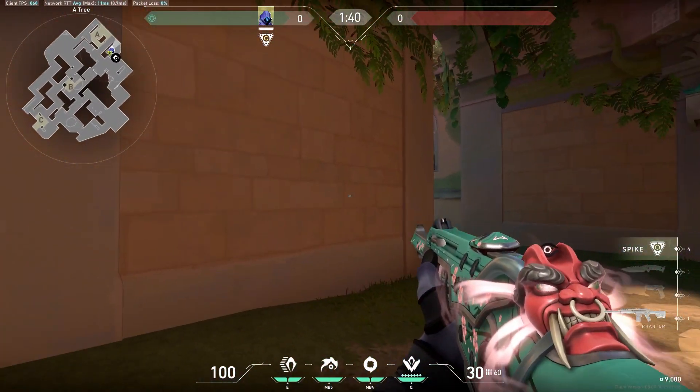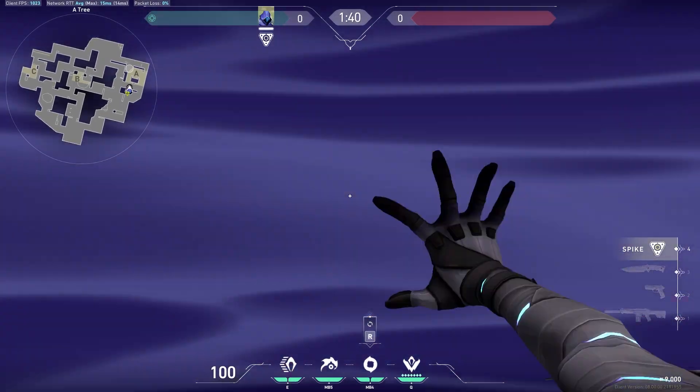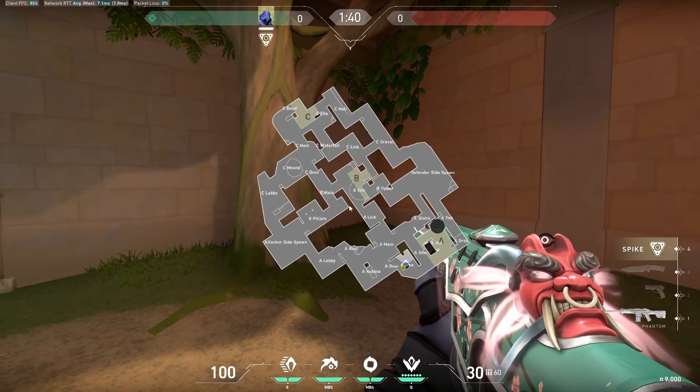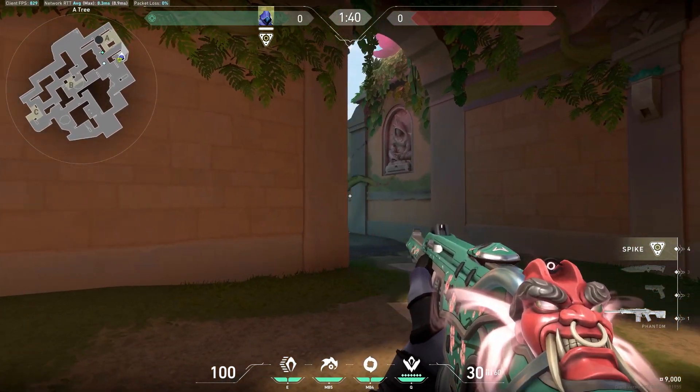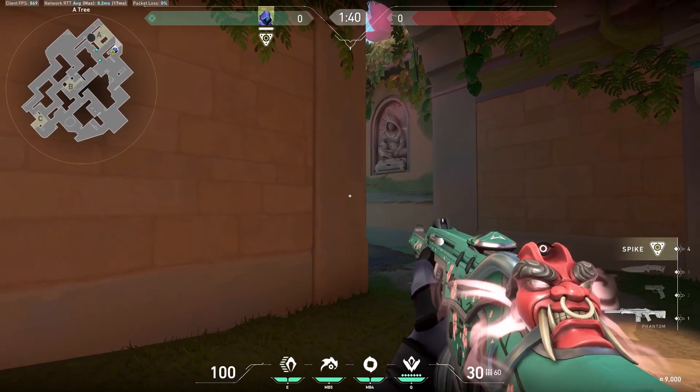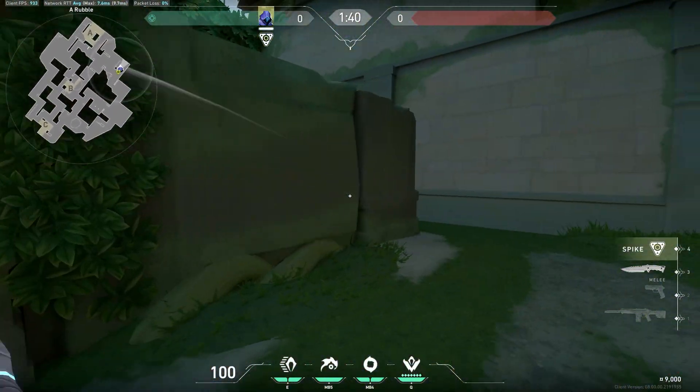You can work on clearing this, and as your entry you can just smoke this off. This is how I usually take space on Omen — I let my duelists take from main onto the site, and I'll go here with maybe one more teammate. If they're here, that's another plan you can add on Omen.